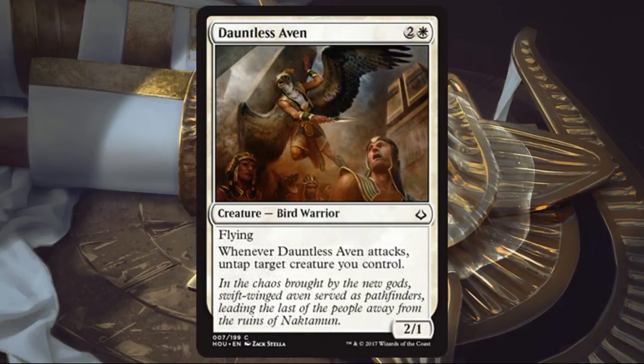Dauntless Aven. This one I'm not super excited about. I like it in one circumstance: if I have a lot of exert creatures. If I can cheat the exert cost with a card like this, then I'm on board. But if I don't have that going on, I'm probably going to skip this. A 2/1 flyer for 3, even with this ability, just isn't economical enough unless you can exploit it.